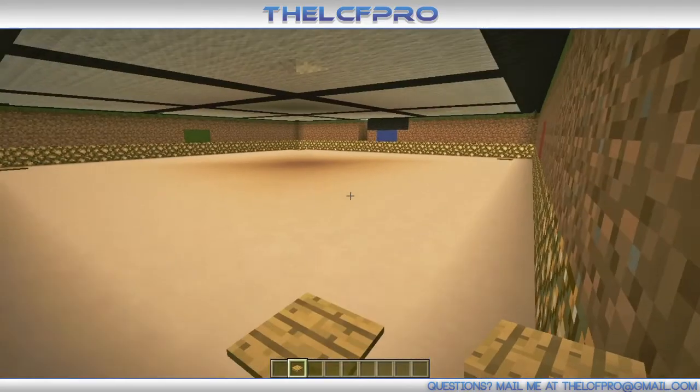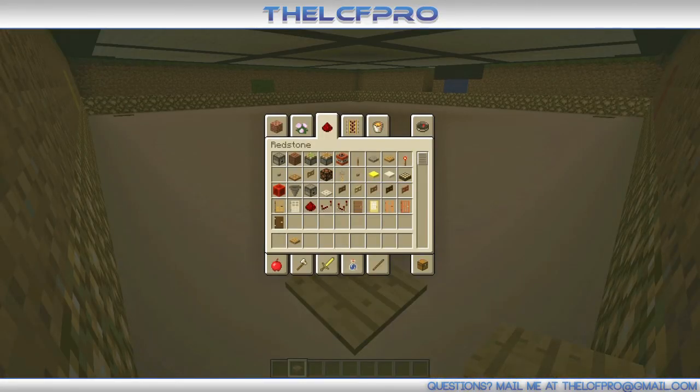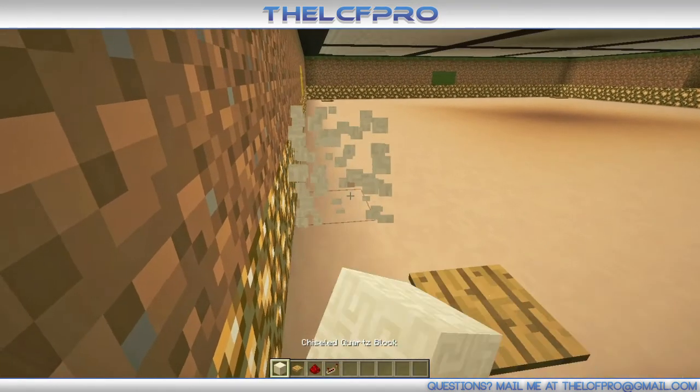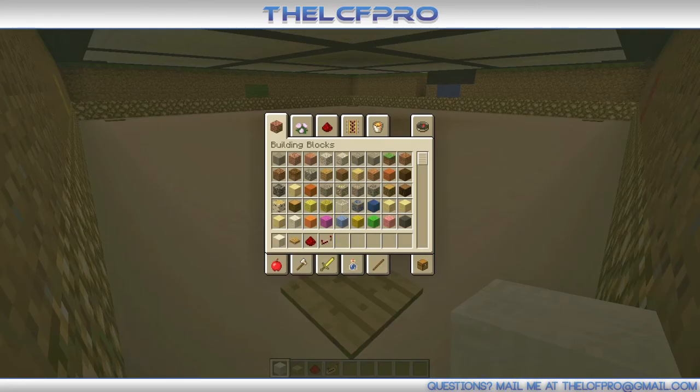Right beneath that tube you've got to place a wooden pressure plate, also on this one. Make sure you do the ones in the corners and not these ones, because that's something totally different. So let's go to the next one, and then to the last one. Then it's time for the redstone — let's go to this corner over here, which is in the red and yellow corner. Over here there's the entry.